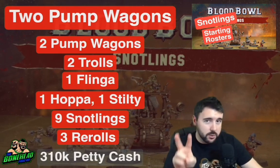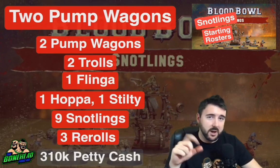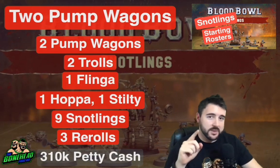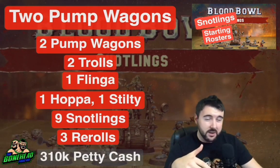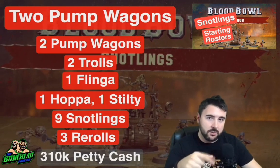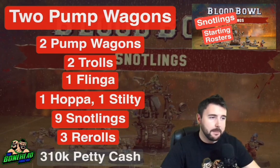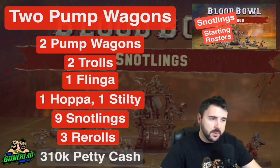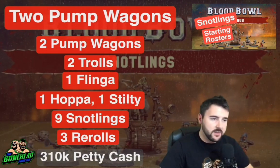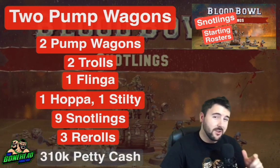So let's have a look at the first roster: the two pump wagon build. You've got two pump wagons, two trolls, one flinger (the bombardier), one hopper (the guy bouncing around on a space hopper basically), and one stilty. So you've got three positionals, two big guys with the trolls, two pump wagons which are secret weapons, nine Snotlings, and three re-rolls. That gives you 310 petty cash.